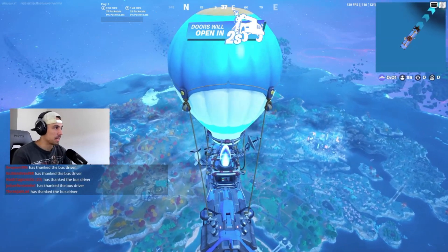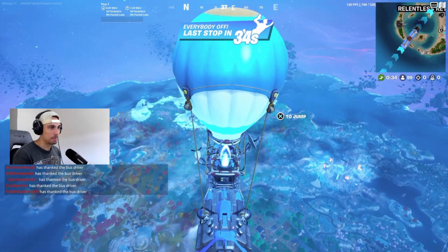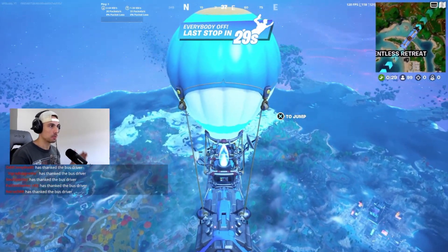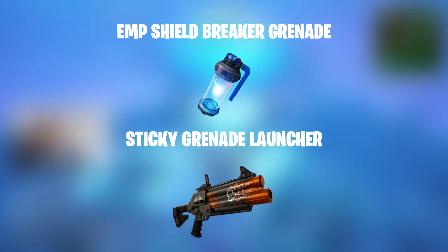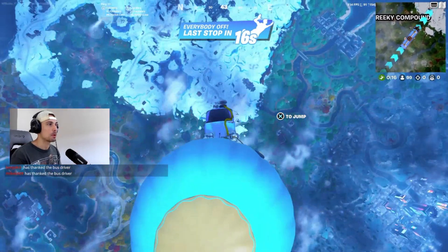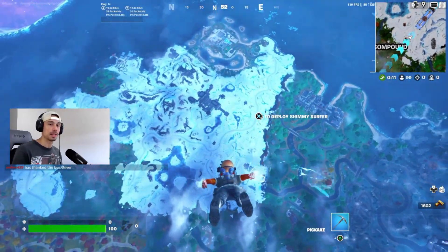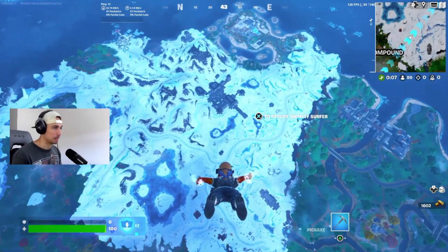What's up guys? It is MFBuddy. I was going to make a different video this morning, but it looks like overnight Epic Games has added two new items into the loot pool. So first we have the EMP Shield Breaker Grenade and we have now the Sticky Grenade Launcher. I'm going to be showing you guys the two new items, the stats, my thoughts, as well as some gameplay. So let's hop into it.